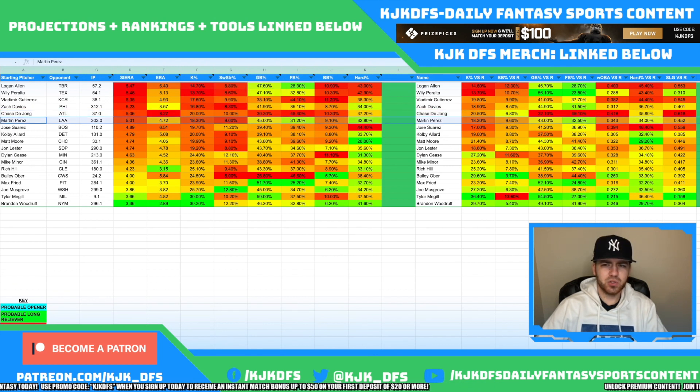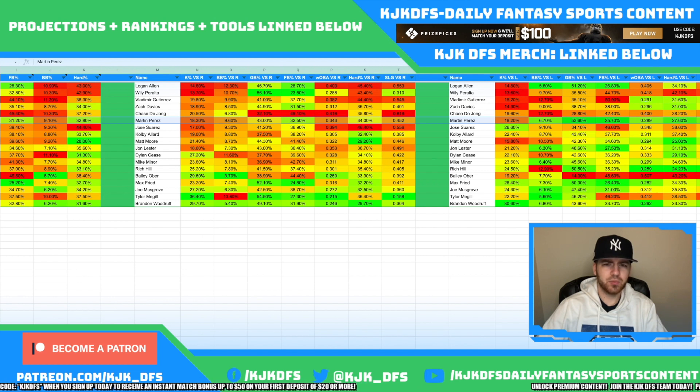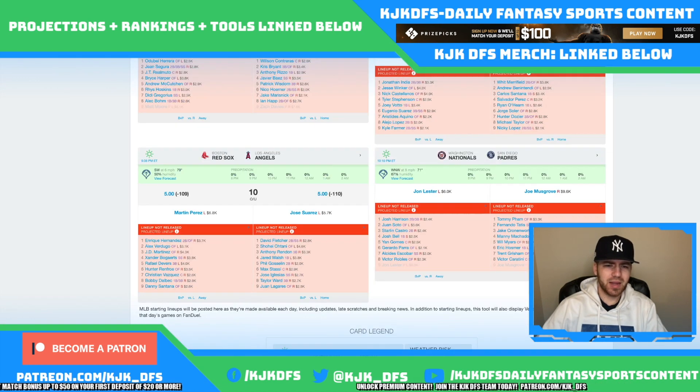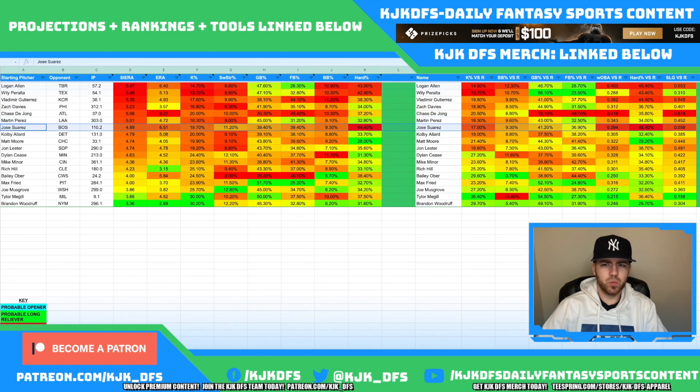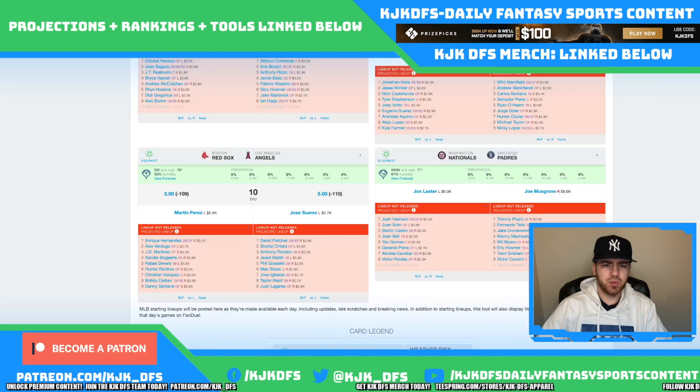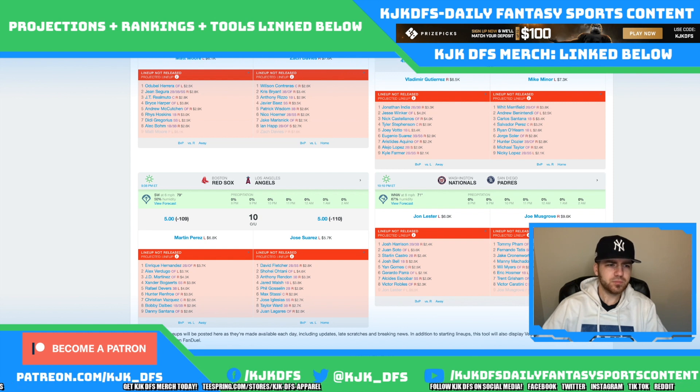Martin Perez takes on the Los Angeles Angels. He's another left-handed pitcher who really struggles against right-handed hitting — a 4.52 slugging allowed with mediocre ground ball and fly ball stuff. I'm targeting the Angels' right-handed power: Anthony Rendon, David Fletcher, Phil Gosselin, Max Stassi, Jose Iglesias, and Taylor Ward — all those righties that can slug against lefty pitching. Jose Suarez is even worse against righties overall. I'd love to target some Red Sox bats against him from both sides of the plate: Enrique Hernandez, JD Martinez, Xander Bogaerts, Rafael Devers in the five-hole, Hunter Renfroe, Christian Vazquez, Bobby Dalbec, and Danny Santana. Another great hitting spot.